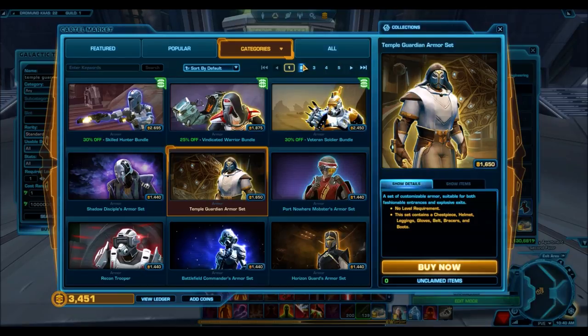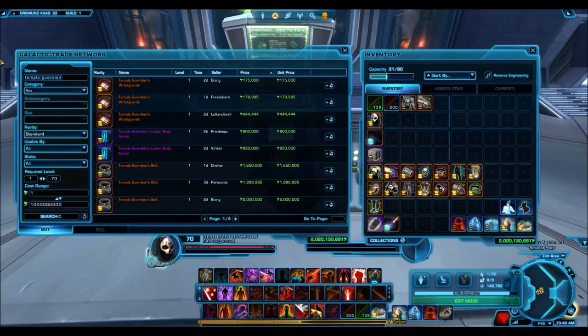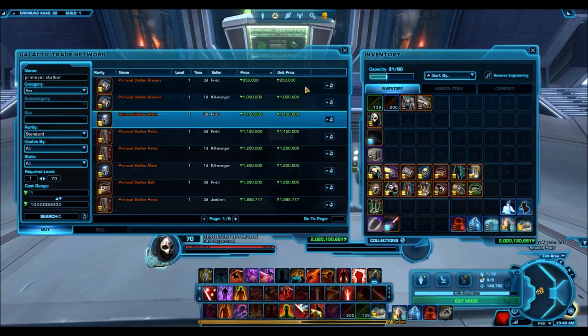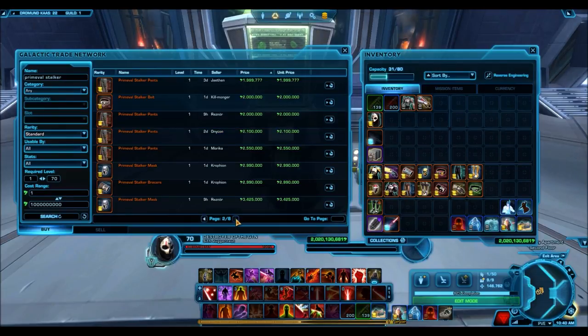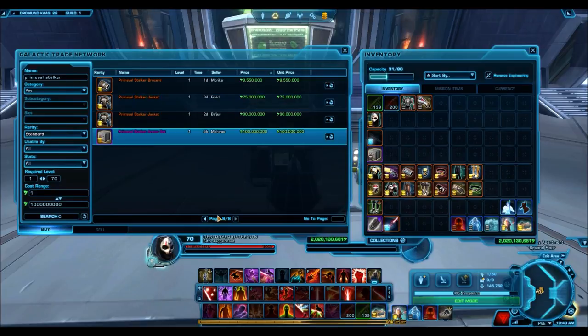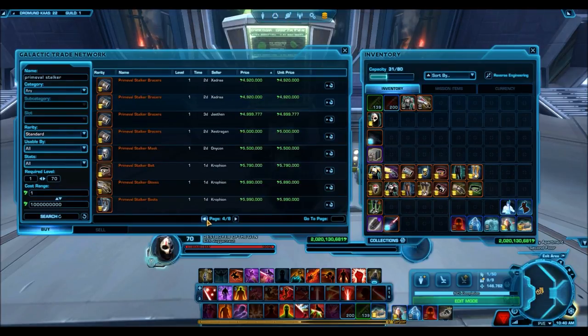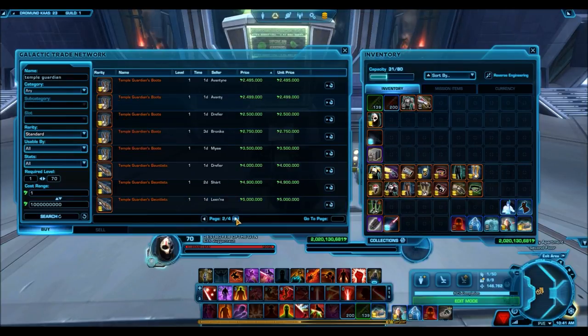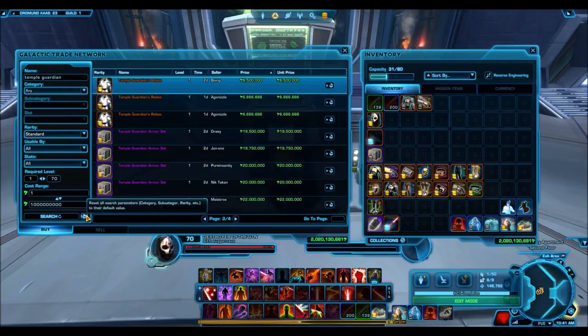One of the recent direct sales was the Primeval Stalker, a very popular and desired armor set. Interestingly, it only cost 1400 cartel coins rather than the typical 2100-2200 for a rare old armor set like Revan Reborn. That was a great deal considering the upper body alone sells for 35-40 million credits on the Harbinger. Don't invest in the Temple Guardian though - prices aren't high on the GTN. I've tried selling Temple Guardian pieces at 6-7 million and they still don't sell quickly.